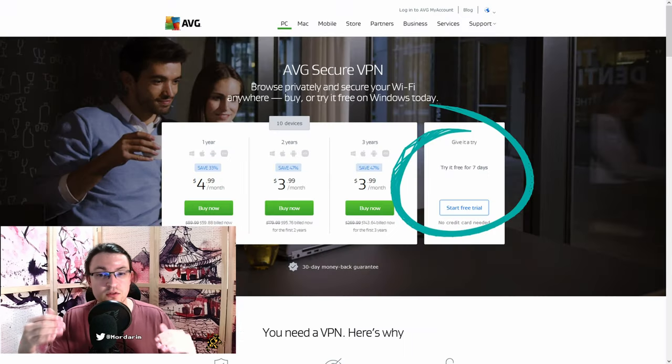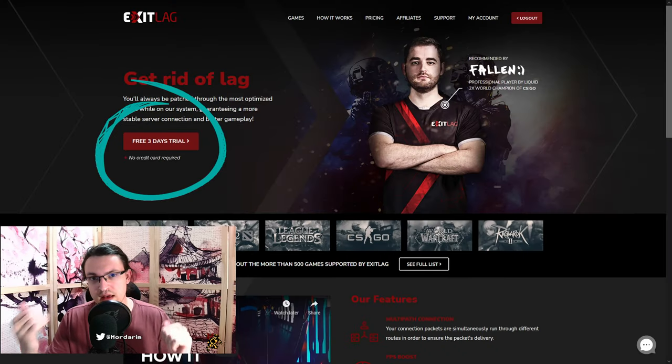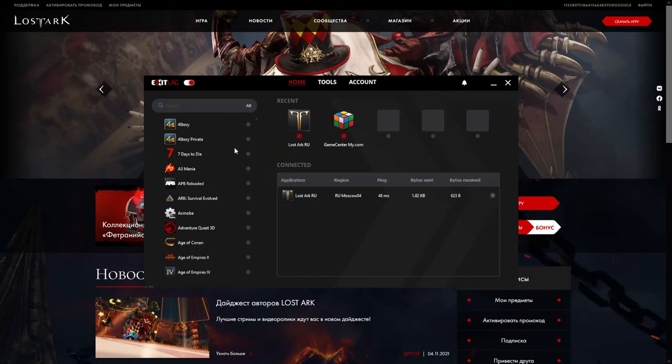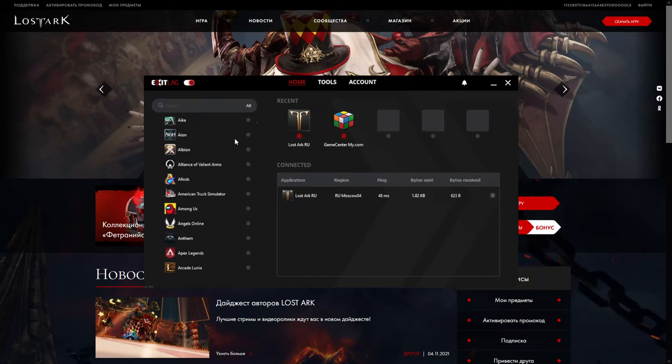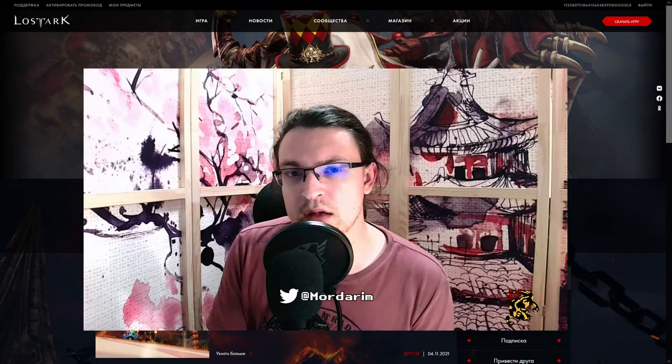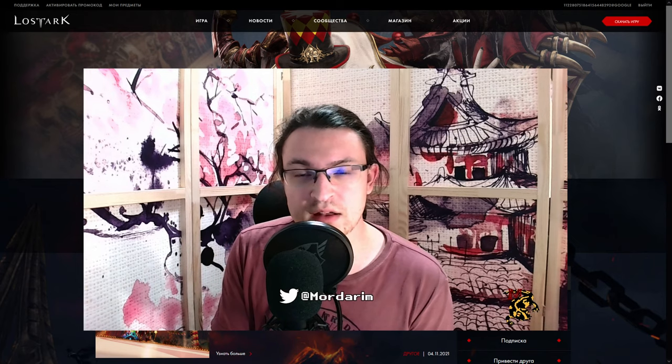Now what about the trials? AVG lets you try the VPN for 1 week, and Exitlag for 3 days. You can combine those to get 10 days for free. Another benefit of Exitlag is that you can choose which applications to route through its servers. This will ensure smooth connections for example through Discord, and it will not cause any problems with other applications.